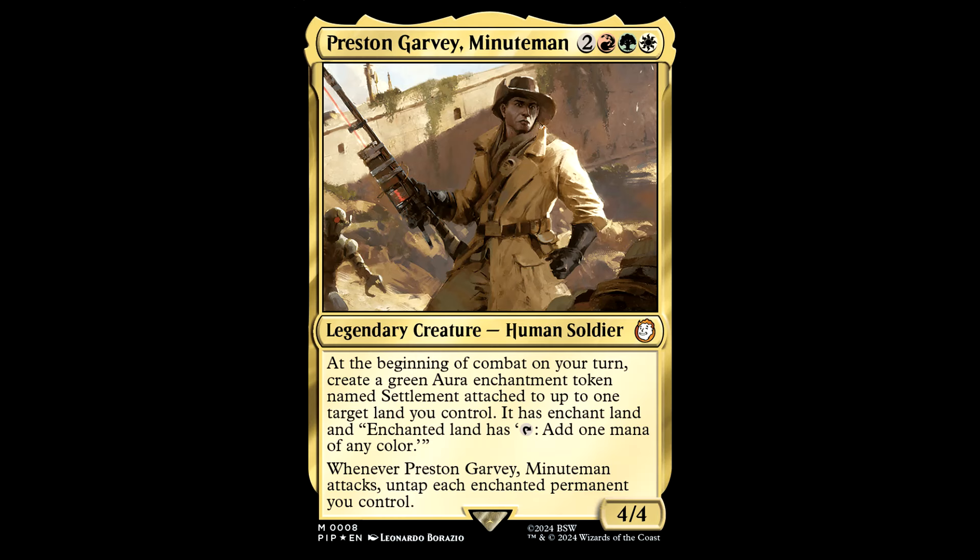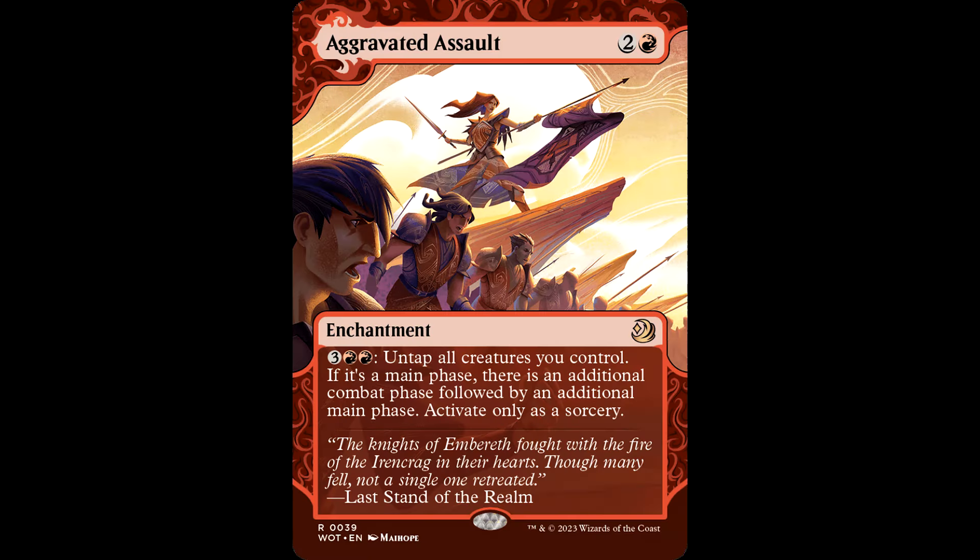Now this is a very powerful commander. The deck has some auras that can enchant lands in addition to the ones that Preston creates — and they're mostly ramp. Unfortunately in its base state, the deck has too many equipments and not enough enchantment payoffs. This can be a combo engine. That combo centers around Aggravated Assault: two and a red for an enchantment, three red red — untap all creatures you control, and after this main phase there's an additional combat phase followed by an additional main phase. Basically, if you can untap five mana worth of lands with Preston's ability, you can go off. You really just need to activate it once or twice, because at that point you'll have enough settlement lands untapping to go to combat forever. And that's pretty fun.